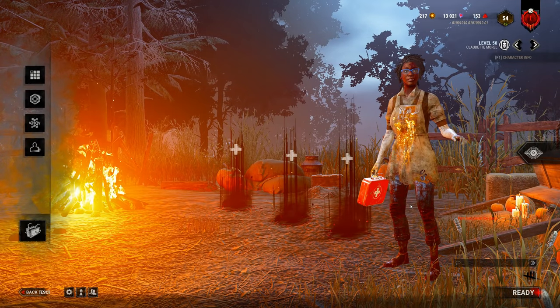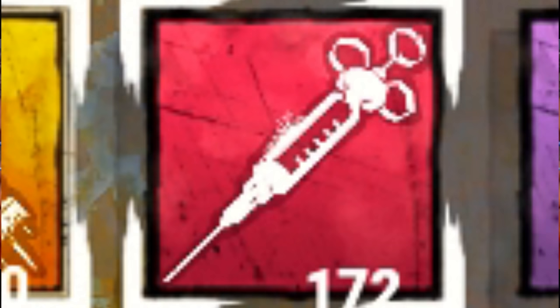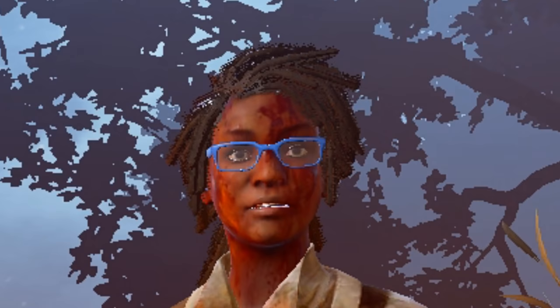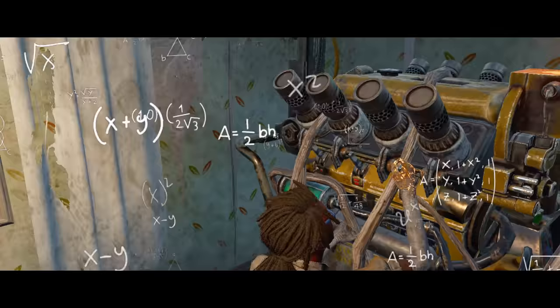Hello gamers. So today we're going to be using the best combination in Dead by Daylight. I do have 172 insta-heals and 100 refined serums, so we might as well use them. The Badham Preschool. We have on an insta-heal and a refined serum, so when we're injured we're going to pop them, we're going to get a speed boost from the refined serum, and then we have botany knowledge to help speed it up by 33%.